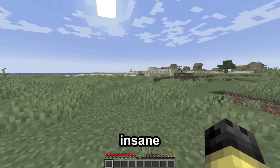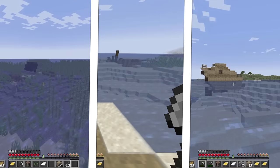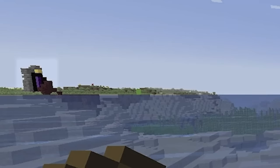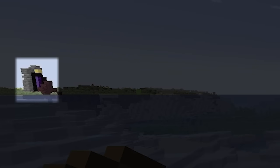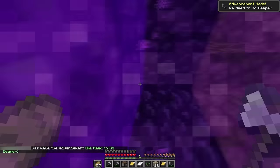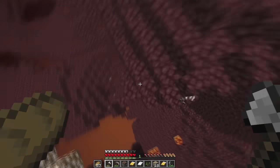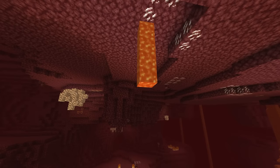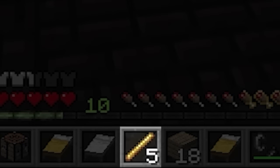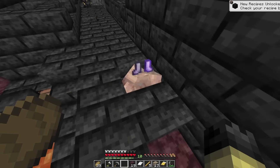This next runner spawns in an absolutely insane seed with four villages, three shipwrecks, and two ruined portals. While looting, we can actually see in the distance a ruined portal that seems to have already been lit by him. The runner heads into the nether using a different portal, and once inside the nearby lava has already flowed all the way down to the ground - suspicious, because normally when you enter the nether for the first time lava takes time to flow down from the roof.